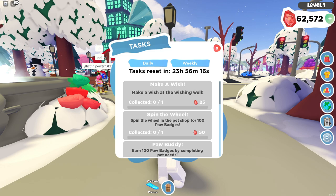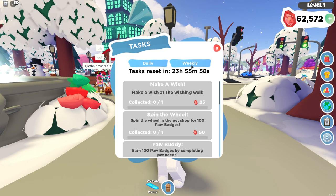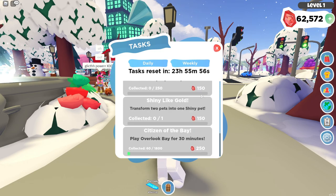So if we go to the task bar right here — this is the task bar — this actually reminds me of the tasks that we've seen in Halloween, if you guys remember. We had daily tasks and then weekly tasks. So some of the daily tasks include: Citizen of Overlook Bay — play Overlook Bay for 30 minutes — and transform two pets.